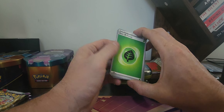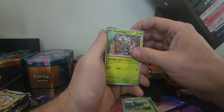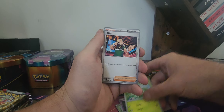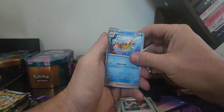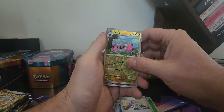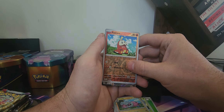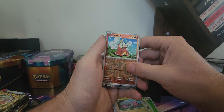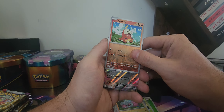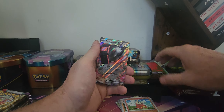Let's go — Fighting, another Leaf, Go Goat, Scatterbug, Shove It, Judge, Floatzel, Miriam, Reverse Holo Flappy, Reverse Holo. Oh, it's a double rare! So it's going to be a Pokemon — Iron Treads!